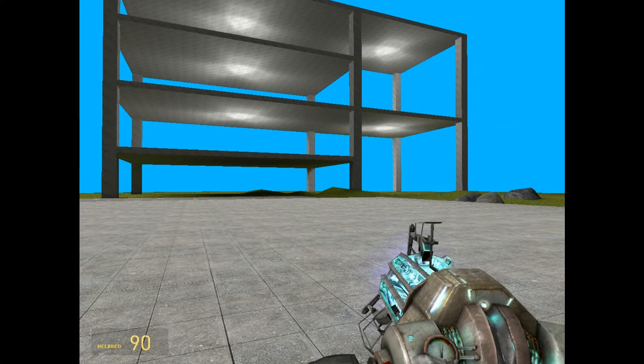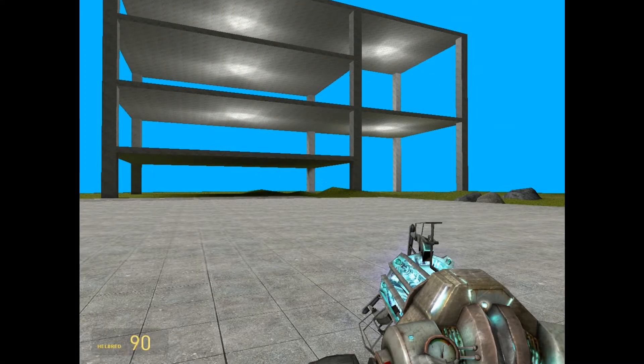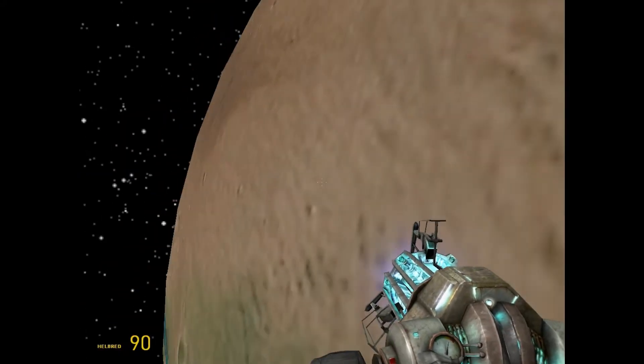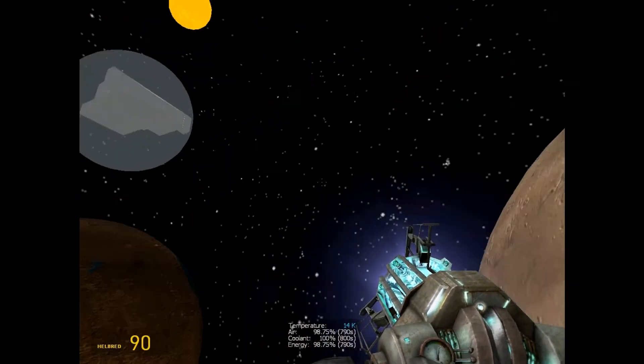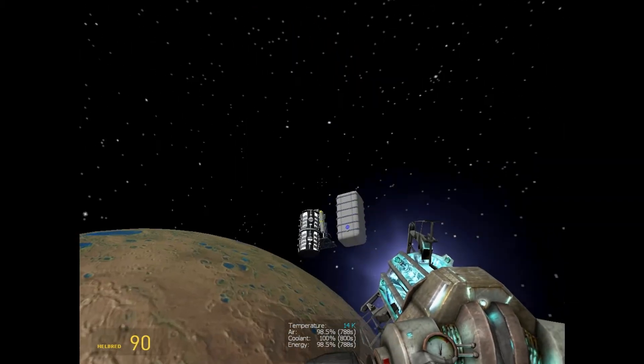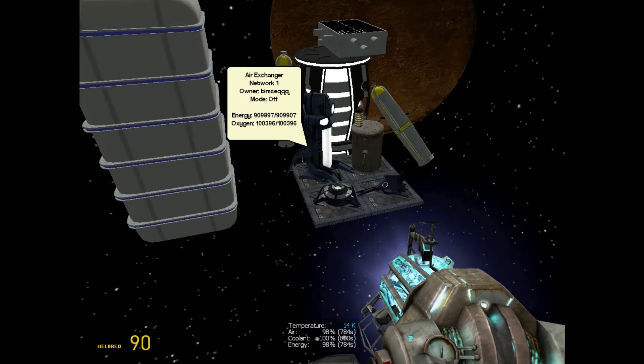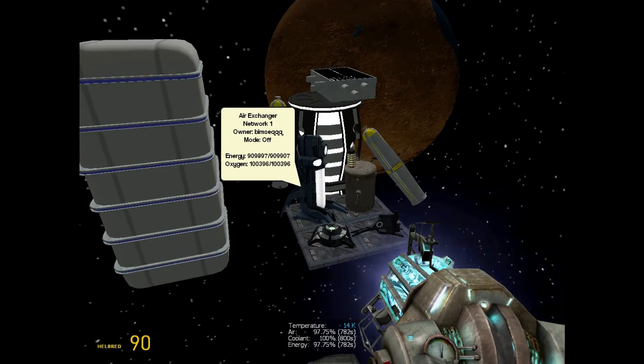Alright then, here comes the next part. Now, I have already removed all the generators and moved a plate with the life support out in space, if you can find it, that is. Now, I'm going to show you what each device does in this last part of the environment control tutorial.